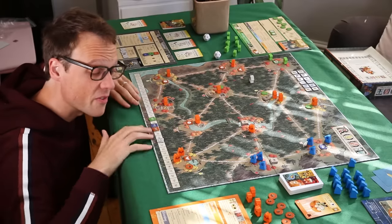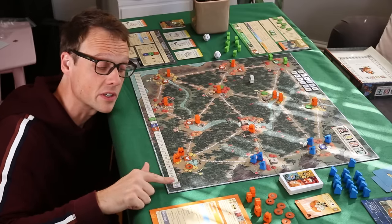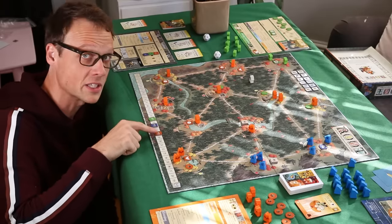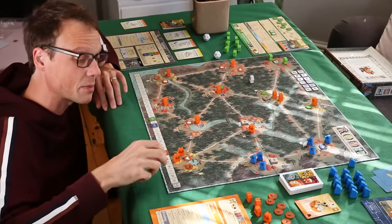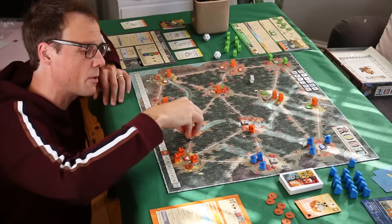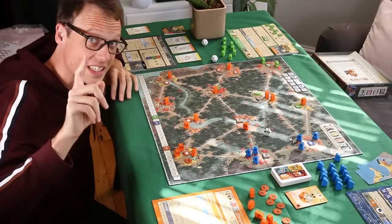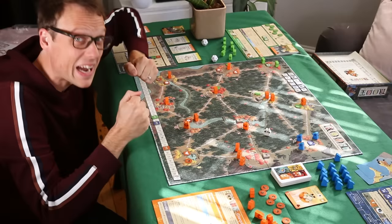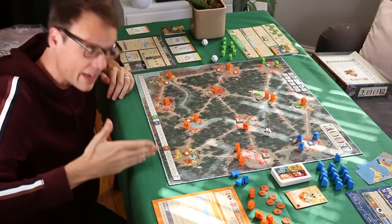Let's start on the victory point track. Because as different as the factions in Root are, you all win the same way: being the first to reach 30 victory points. Victory points score exponentially — placing your first building might get you one point, but placing your fourth building of the same type on a later turn might get you five victory points. Similarly, as the cats, a recruit action might get you one warrior at the start of the game, but later, when you've got all your recruiting centers on the board, a recruit action might get you five warriors. What this means is that every player has to watch all the other players in case any of you are about to escape Root's gravity, perhaps spending your entire turn pulling someone else back down the ladder.